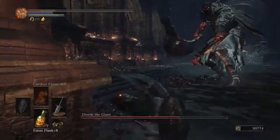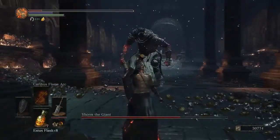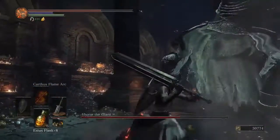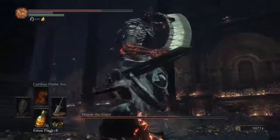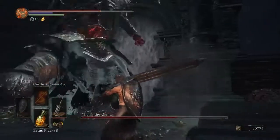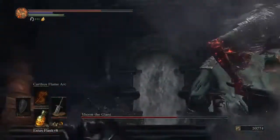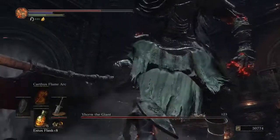Why can't I roll? Probably because I'm talking. Alright, Yhorm, come on, buddy. I need you to just slam that machete straight down into the ground. There you go, buddy. Just need you to do that a couple more times, big guy. Come here, Yhorm — we'll get him off of that set of steps. That's a good giant.